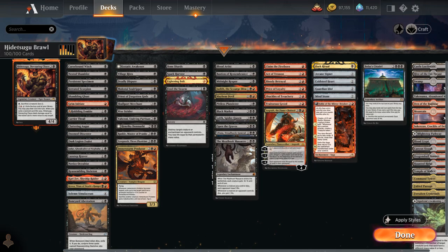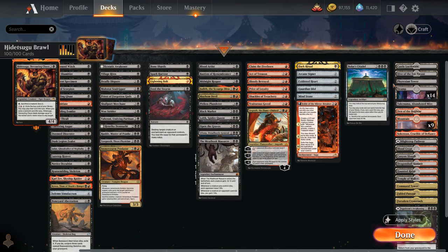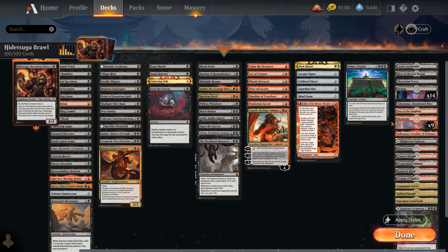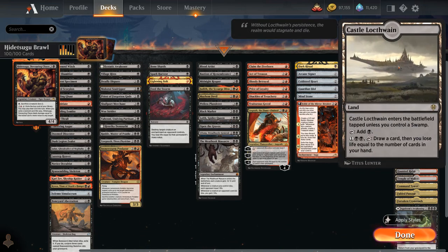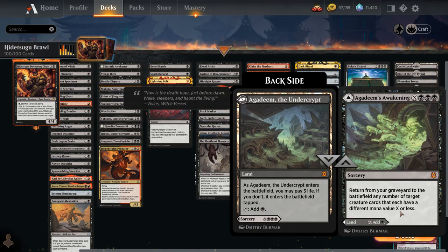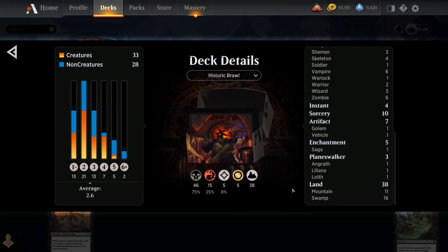Our mana base includes utility lands like Phyrexian Tower, which functions as a sacrifice outlet — sacking a creature to add double black, essentially ramping for one. We also have creature lands like Hive of the Eye Tyrant, Den of the Bugbear, the new Channel lands from Kamigawa — staples in most Brawl decks — and Castle Lochtwain for card advantage, alongside Agadeem's Awakening to potentially get back creatures from our graveyard. That's the deck — now let's jump into some games!